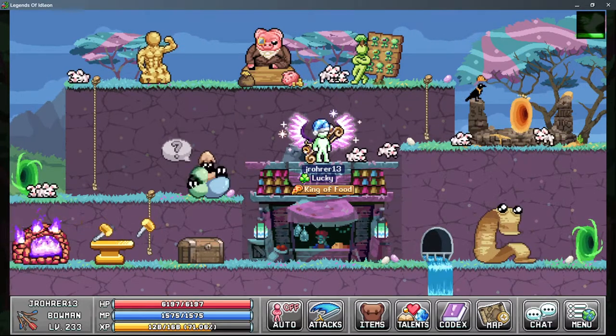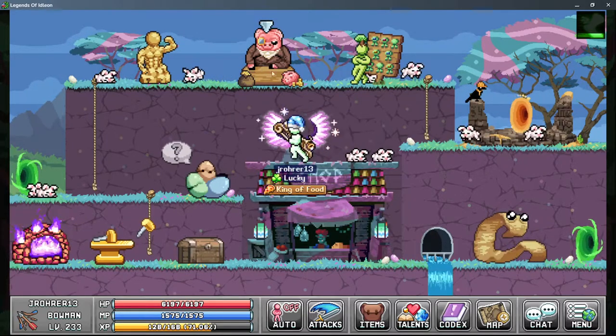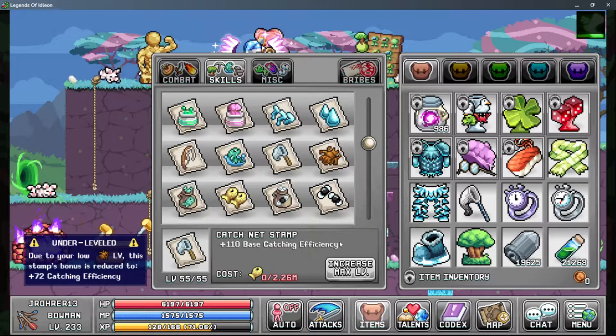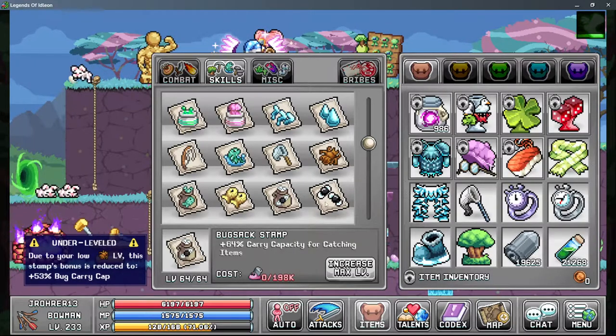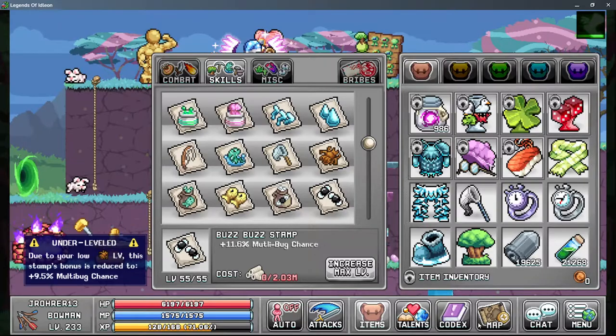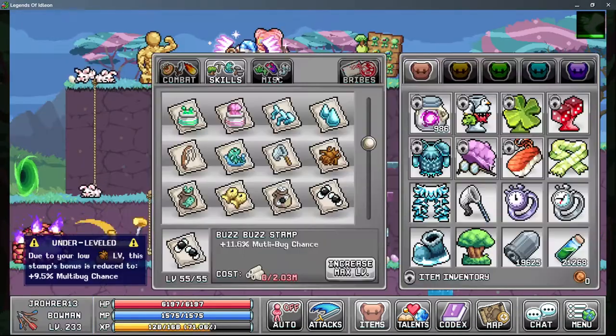Starting from World 1, stamps are going to be your most important. For catching specifically, you want your base efficiency up and your multi-bug. These two are the most important towards your sampling process — pump those as much as you can. The multi-bug lets you skip out on higher levels on bug squared with the double stamp bonus.